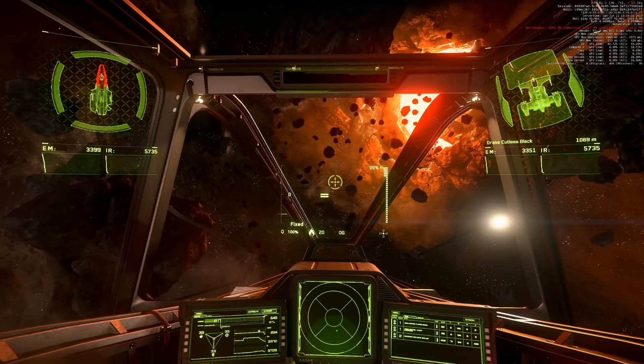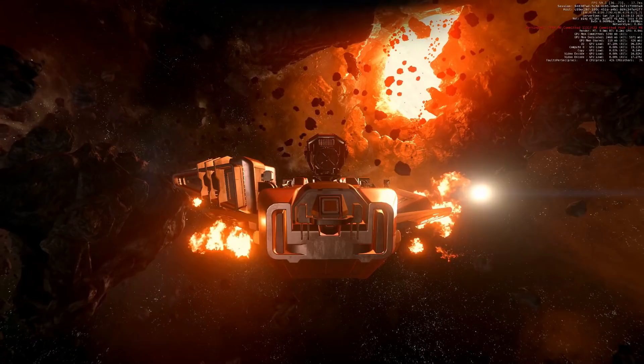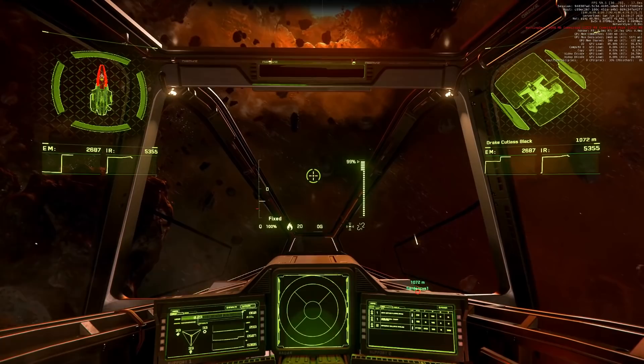But we have no propulsion - for real, nothing. No engines left. So what can we do? We can pitch, we can yaw, we can roll, and we can fire our gun. So we are a turret now. Okay, that's funny.